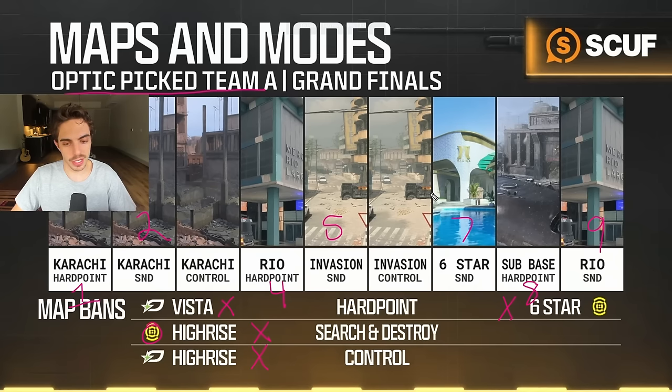We finished the series five-one with the Invasion Control so we never got to map seven. Lastly, map nine would have been Rio SnD, which would have been a really funny game nine because it was essentially an auto-veto for basically both of us throughout the entire year. Neither of us really wanted to play that map, so it would have been a big bang-out Rio SnD in a game nine if it had gone the distance.